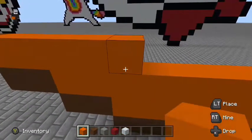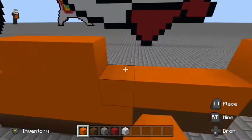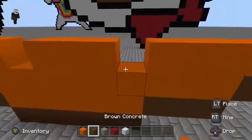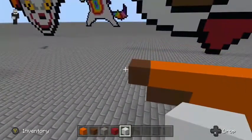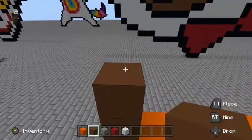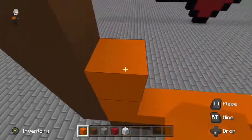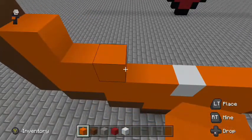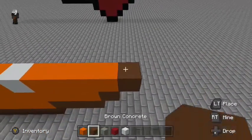Take this over here, leave that block, go another three, leave that block, then connect it here. In these spots you want to fill in some white. Raise this up so that's four blocks tall, then take this up till it's one block under.